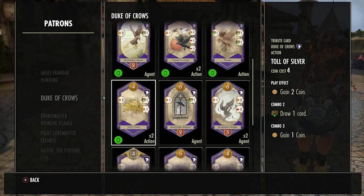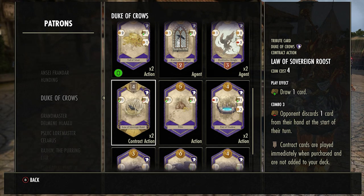Total Silver I would buy every single time you see it — one of the best purple cards in my opinion. It instantly gives you two coins, which is really good early game — essentially like using the Treasury on gold. Plus if you get one more purple you can draw another card, and if you combo further you get another free coin. It's only four coins so you can almost always afford it.